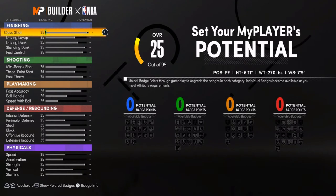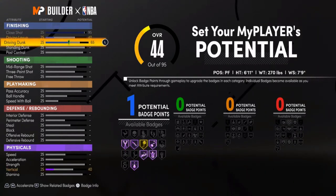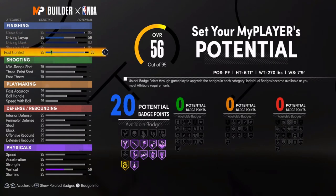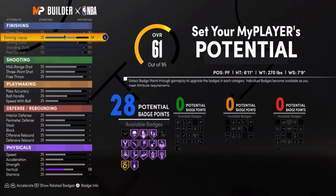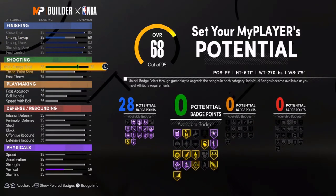Because he's 6'11", this should be pretty easy for a paint beast. You want to have close shot, driving dunk, standing dunk, and post control maxed out most definitely. You could max out driving layups but let's keep it right at 64. Now mid-range — max that out. With a max wingspan you can already shoot an 80 mid-range, which is great.